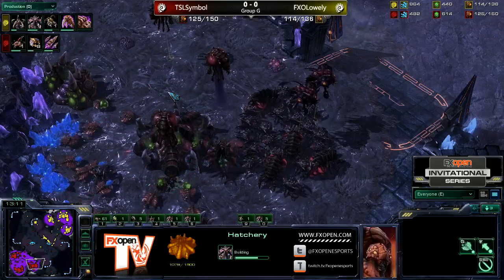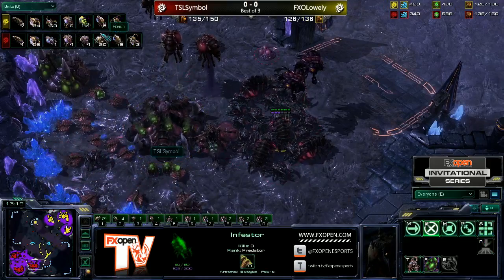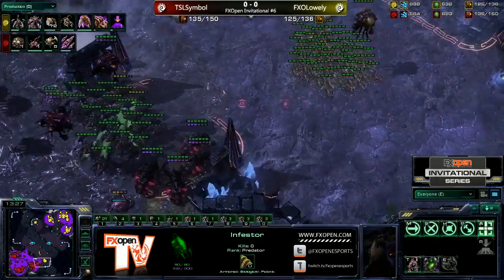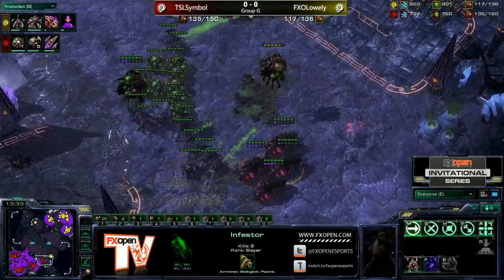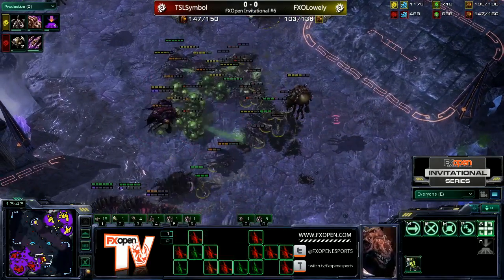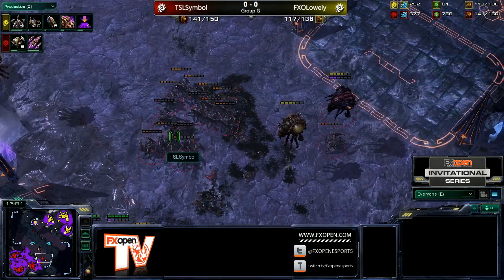We've got another Spine Crawler going down at the third base with the Infestor count looking at 6 to 5. But there are 20 Roaches compared to 63 Zerglings, and they might actually get caught by these Infestors — that'd be huge. He does catch quite a number of them. All of Lowly's Infestors can get caught as well. A few going down to the Roaches, but all of the Zerglings get bundled. Oh my god.